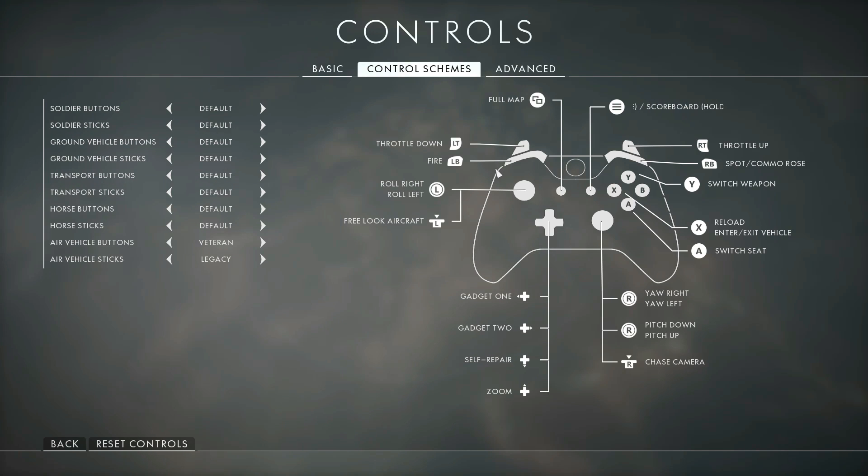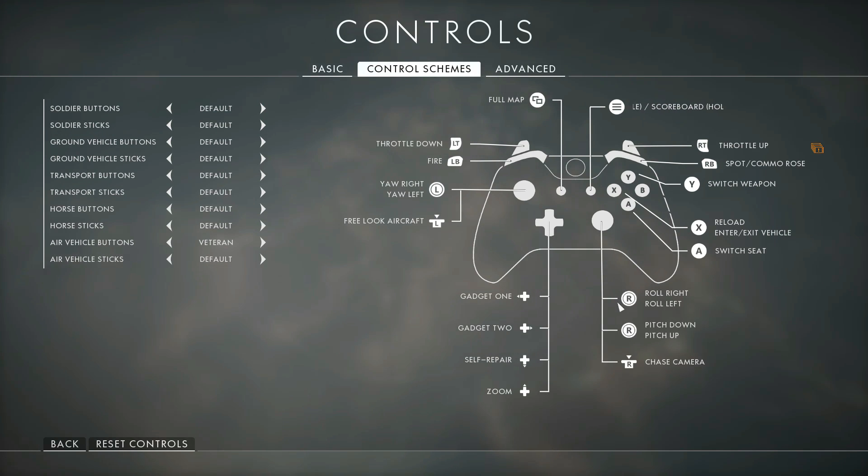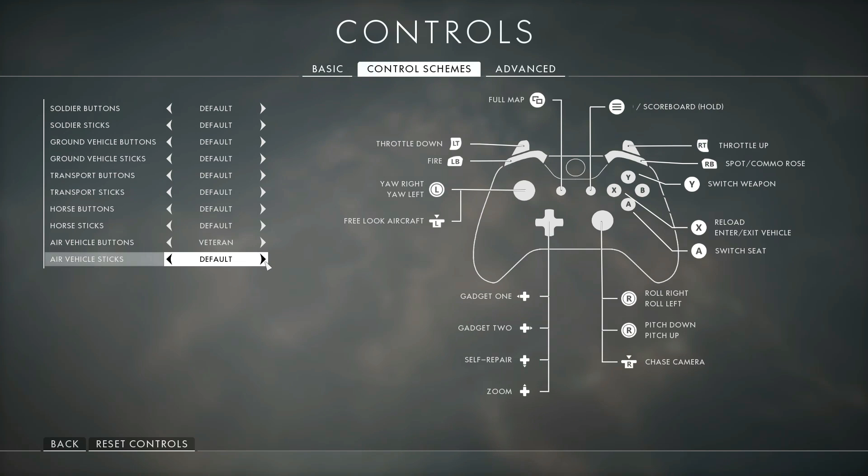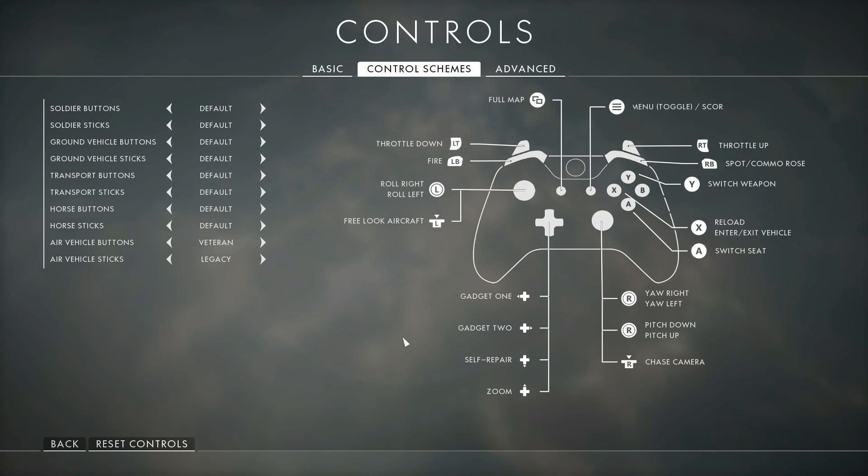As far as your sticks configuration goes, you can go either way, but neither is ideal because either way you're going to have to combine two of your movement controls on the right stick — whether you're combining pitch and yaw with a Legacy configuration, or roll and pitch in a Default configuration. I'd rather have roll on the right stick because roll requires fine, minute inputs most of the time, whereas pitch and yaw you'll want to max out. If you use Legacy, you'll never be able to max out either pitch or yaw because they'll fight each other on the right stick.